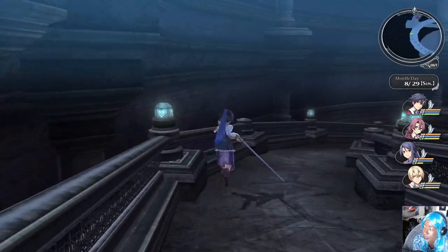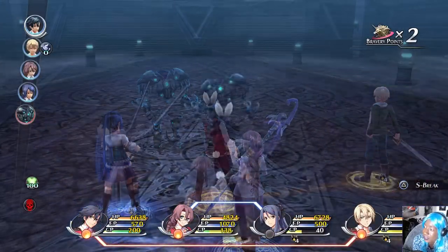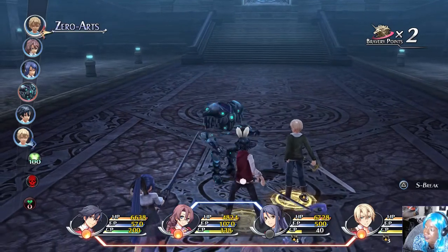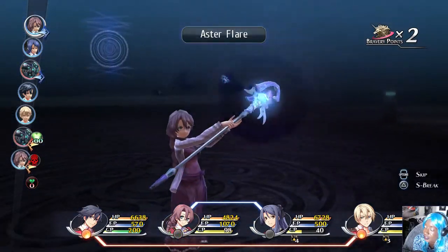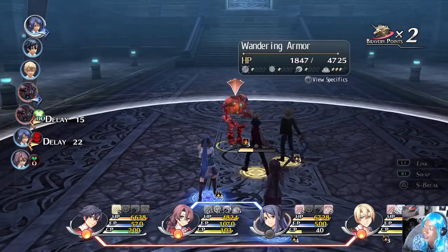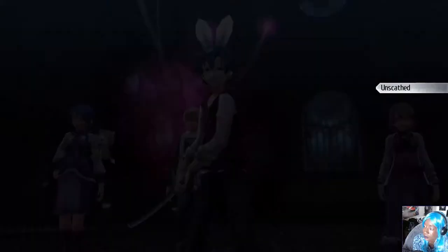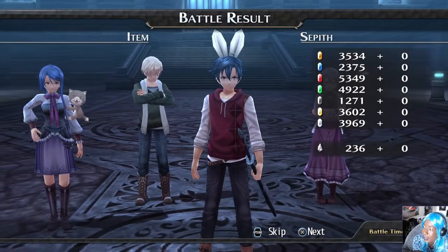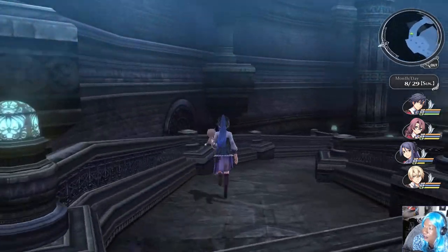I even forgot what I got from the treasure chest — it must not have been that special. One guy? We don't seem to be doing that much to that guy. He resists everything, but he does have burn on him. We'll cut our own paths! Rina's doing — kicking ass against magical monsters. I'm just glad he's on our team and not against us, and I hope he will never become our enemy later on.